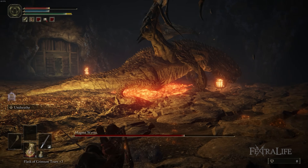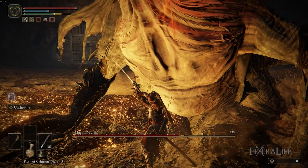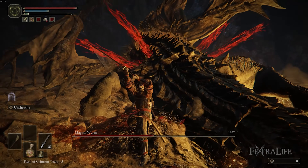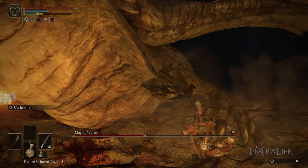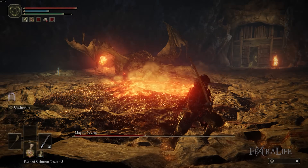Another thing to watch for is he'll sometimes lift up and breathe lava on his side, a little ways behind him. He can do this on either side, so it doesn't matter which side you're on. But if he breathes fire on the side you're standing on, you need to get out of there quickly. If he breathes fire on the other side, this is a fantastic opportunity to get in some shots while he's stuck in that animation.